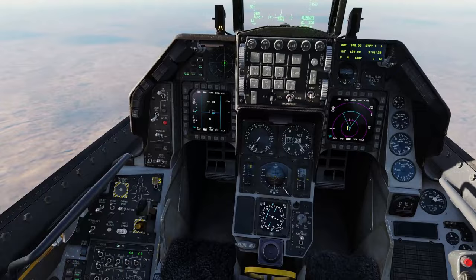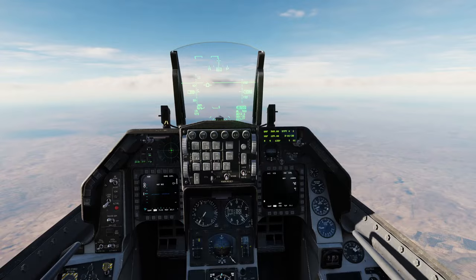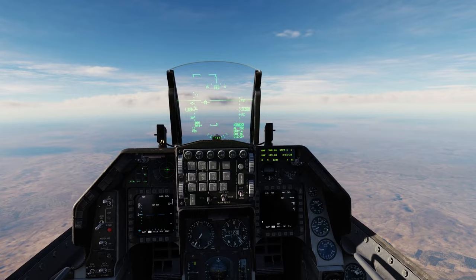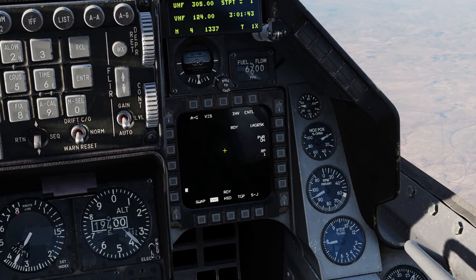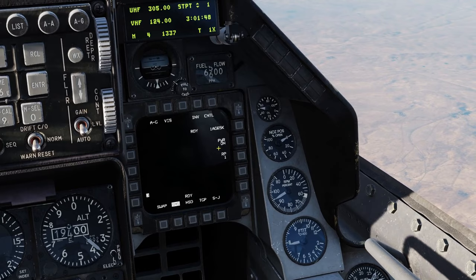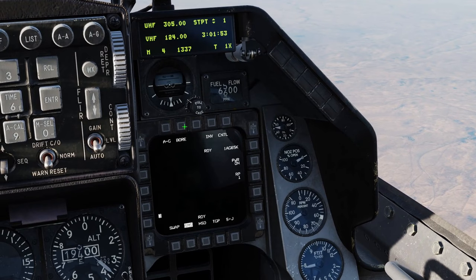First thing we want to do: master arm on. We're going to press our air-to-ground button — that's two on the keyboard, or you can set your own keybind. You have an AGM-65K here, power is already on. If you did rearm, you're going to have to power it on and there's a bit of a warm-up for it. We're going to change this to pre-plan mode.